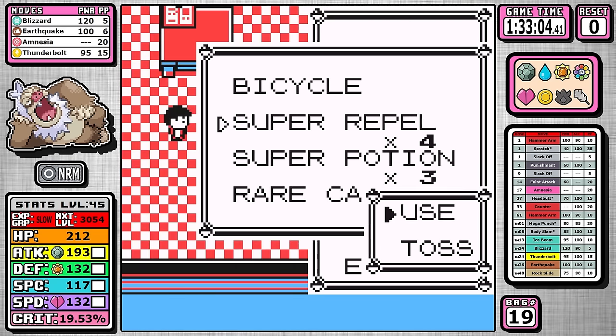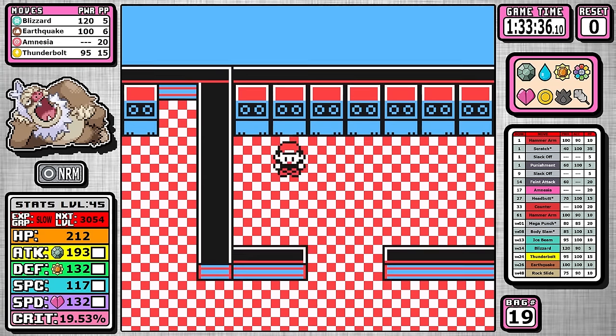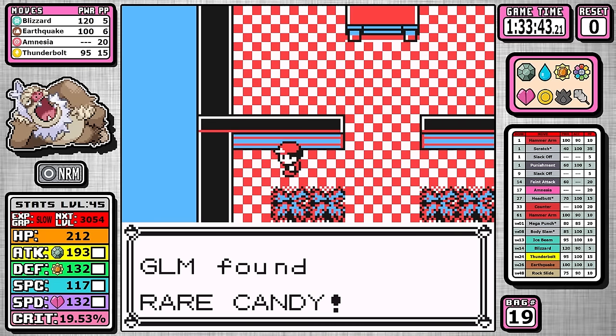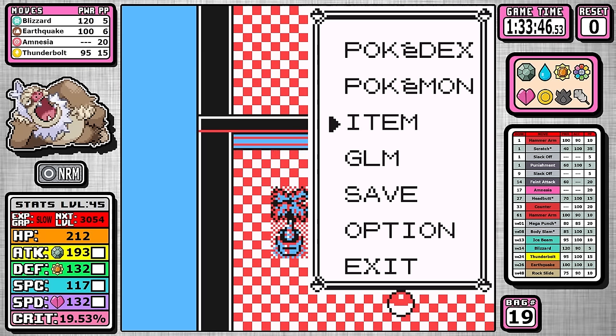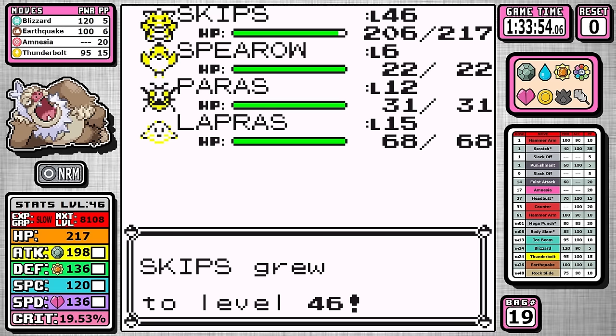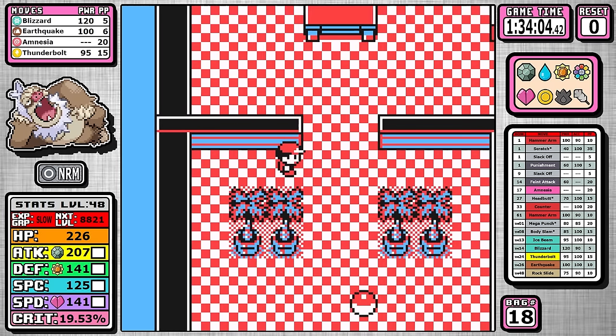Now I want you to take a close look and remember this part — look at how many times I fumbled trying to learn Blizzard. This is pure human error, nothing to do with Slacking, and I wasted around 24 seconds of in-game time here. I was getting really frustrated because I wanted this run to be good and was really struggling to get it below two hours. Just remember that moment. We get Blizzard.